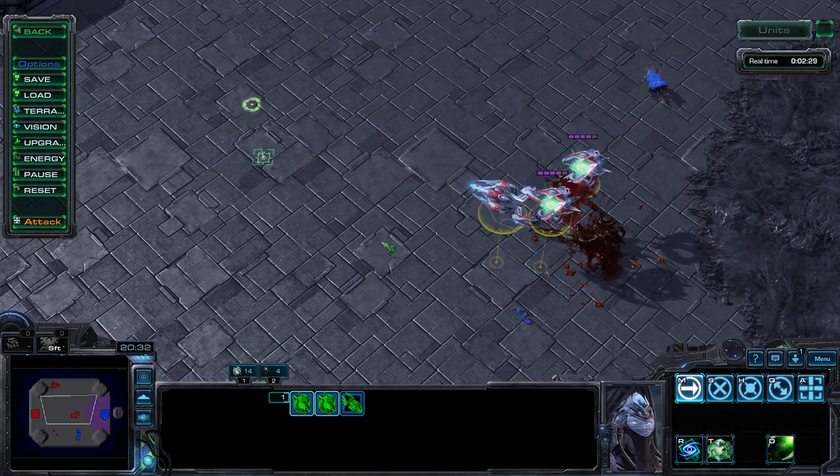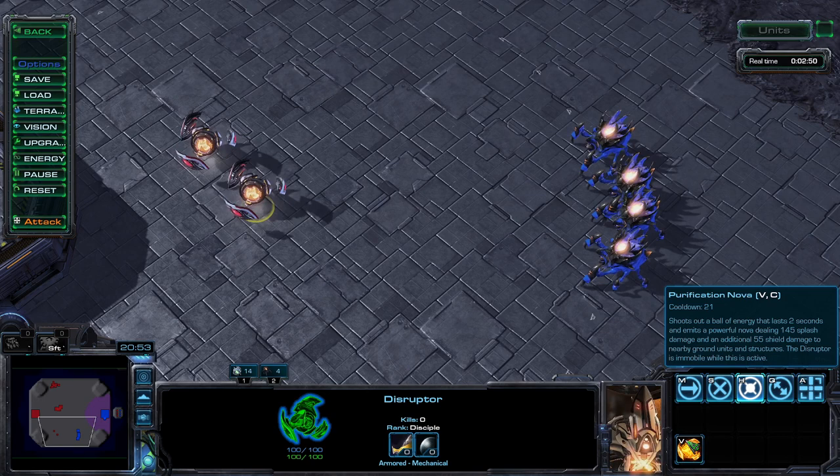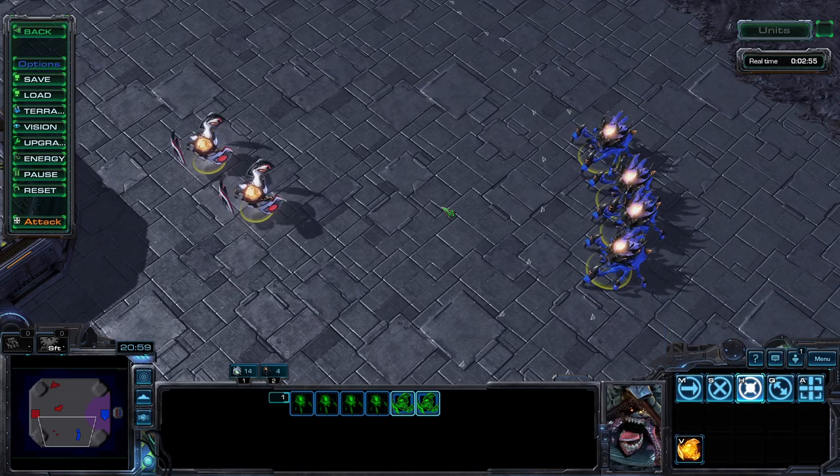One of my favorite answers, though, is the disruptor. It's a little risky, but successful hits will not only decimate the Zerg forces, they can also crush your opponent psychologically, inducing both rage and trash talk.